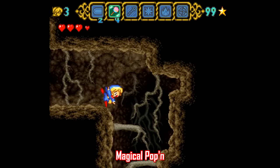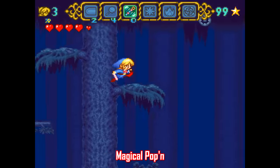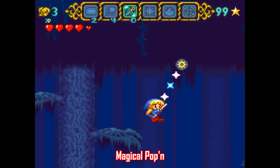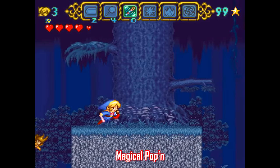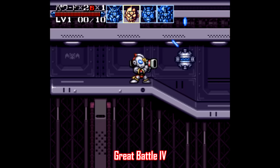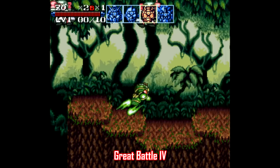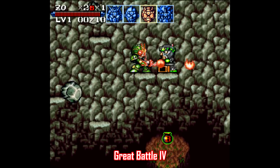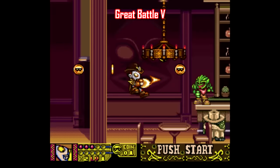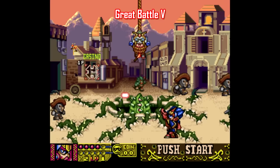These next few imports don't require English patches, so you can just play them as is. Magical Pop'n is a solid exploration platformer structured in a similar way as Metroid, where you discover new abilities that unlock more of the map. Some of my favorite games that stayed in Japan are the Great Battle games, in particular 4 and 5. The fourth game has some serious Mega Man X vibes and is a lot of fun, letting you switch between three characters with different weapons. The fifth game takes on a western motif with high-quality action platforming and gallery shooter stages thrown in as well.